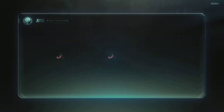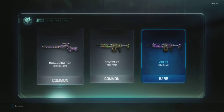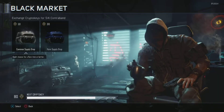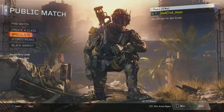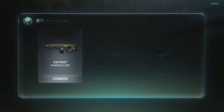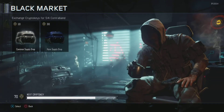Second box — what we're trying to get is a rare, a legendary, and an epic if possible. We've now got two rare camos, including the Violet camo. I actually do have the Violet camo on my KRM — it's a nice vibrant shiny color. Let's go for the third box — and they're all common. Not going so well with the epics and legendaries.